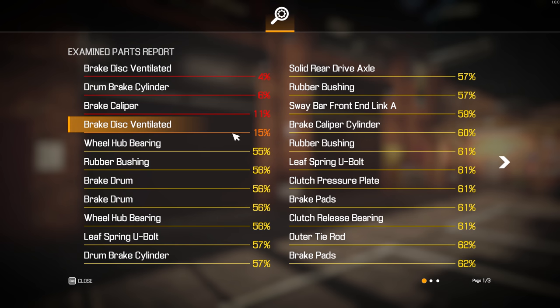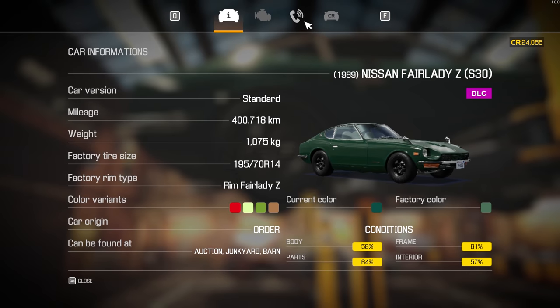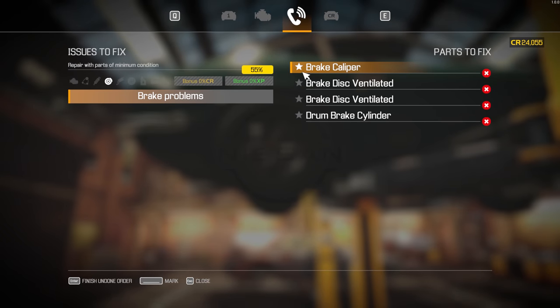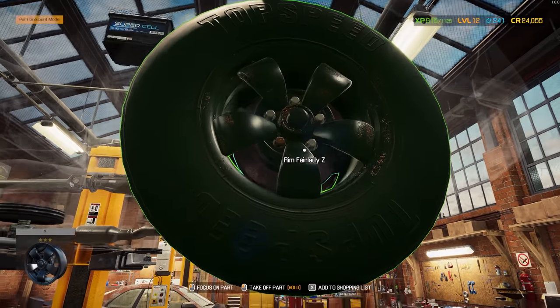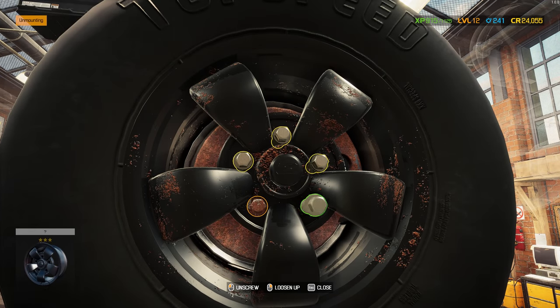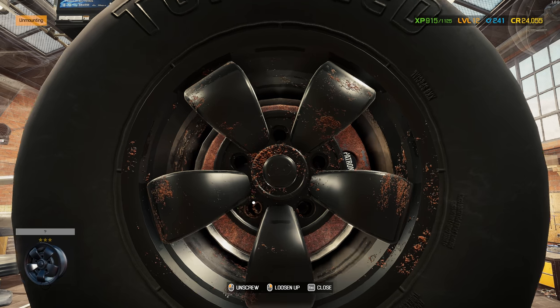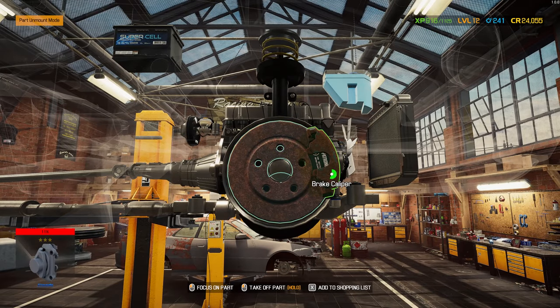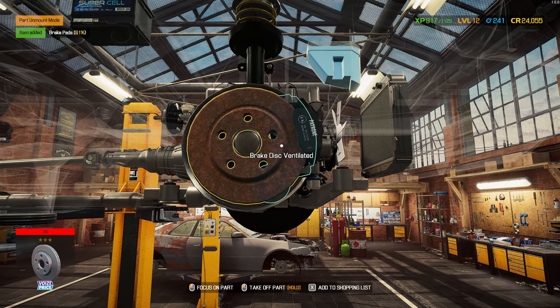So we need ventilated discs - actually two of those - calipers and a drum. I think that might be the first time I've ever seen a drum before, to be completely honest. Is that all the issues? Yep, that is all the issues. The healer doesn't look great. Pretty sure I can't fix that as well. Seeing any kind of rust on any Nissan is going to hurt me a little bit.